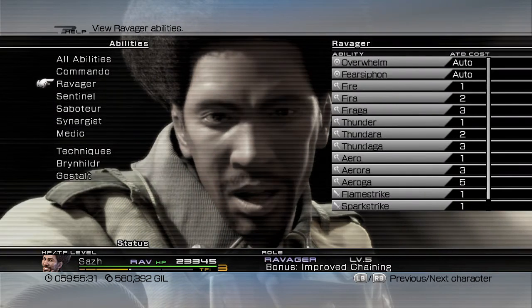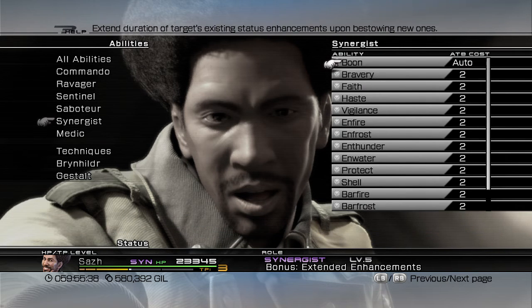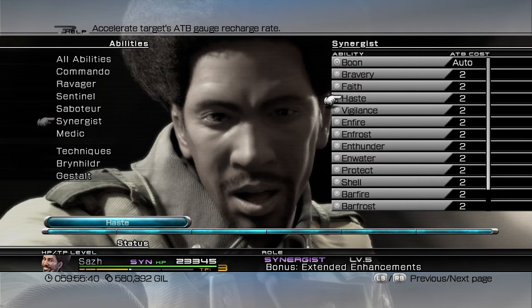Sazh and Hope are both primary Synergists, so they've got Haste, Bravery, and Faith, which are the main ones we're going to need. Hope will use Haste automatically and things like Protect.